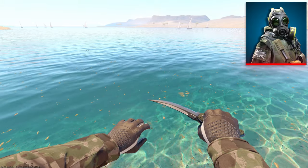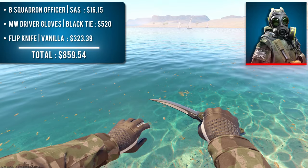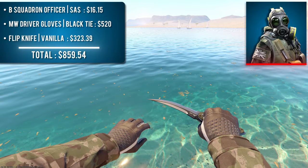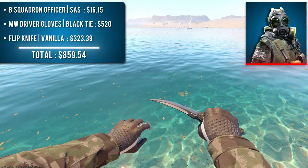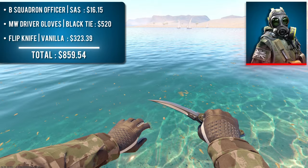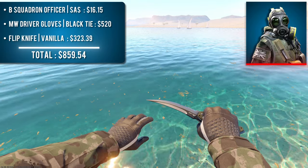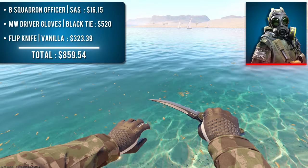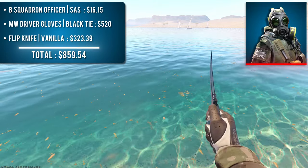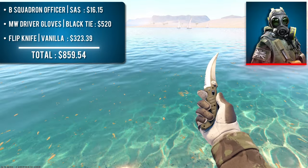Next up, we have the B-Squadron Officer with a pair of Minimal Wear Driver Gloves Black Tie and a Flipknife Vanilla. There are so many different camo-styled sleeves on the CT agents and only so many options — I tried my absolute best to have the least overlap possible. The idea was to match the dark black patches of the camo with the black leather on the gloves, and then match the black and white blade with the gloves while matching the knife handle with the light green shades of the camouflage. Even though this proved one of the most difficult combos to make, it turned out quite good — though the price point is around $850.